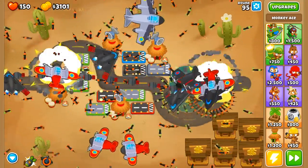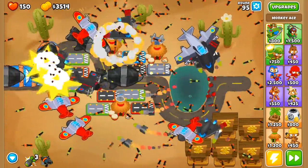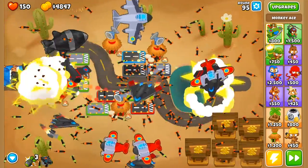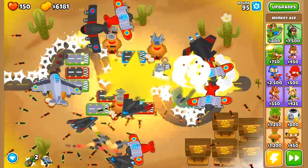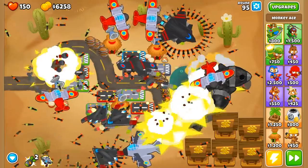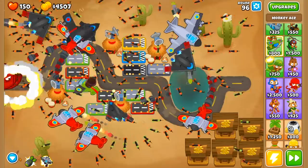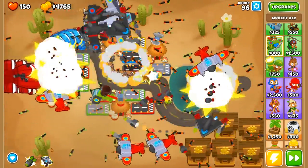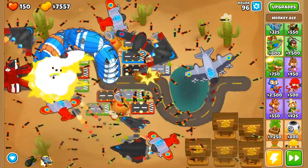Round 95 — not much is getting through. At round 95 there are 500 purple camo regrows. There they are — we've got to wait for as many as possible to get on the board and get close, then drop it. We've got more, but this is what the big bombs are for — dealing with these nasty little flying blimp sharks. That's gotta be a bunch of them. This is the last three or four DDTs — I'm dropping a bomb anyway. Wave 96: 40 fortified MOABs, 30 BFBs, and 6 ZOMGs.